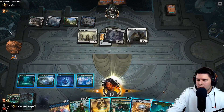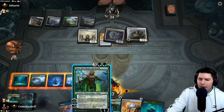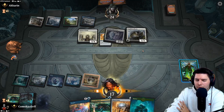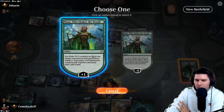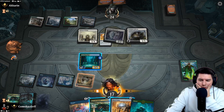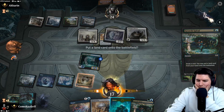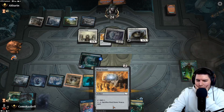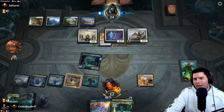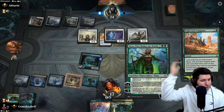Get out Nissa, play Cascading Cataracts. We have four mana: breeding pool, Growth Spiral, Forest, Mind Stone. We run the Growth Spiral into a forest and a Mind Stone. We might potentially lose Nissa if they have something really good - but it only costs one loyalty. Coco into two angels could be a problem. Righteous Valkyrie would put us in trouble.